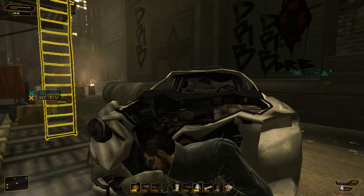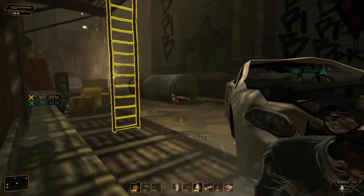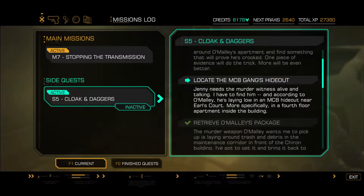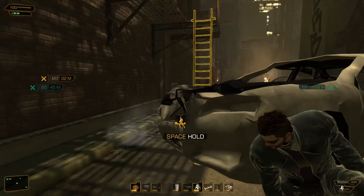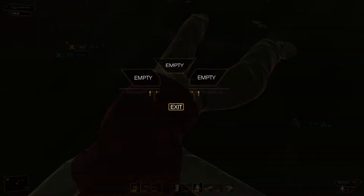Hey everyone, I'm Tythonus, and welcome back to Deus Ex: Human Revolution. In the last episode we left off just outside Derelict Row — we knocked a guy out and dragged him inside the pipe. In this episode we're going to continue on with the Cloak and Daggers mission. We have to find the weapons cache, so let's jump into it.